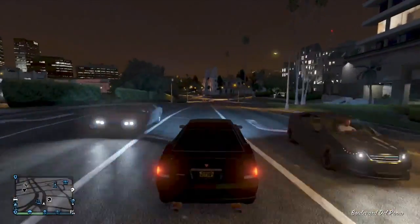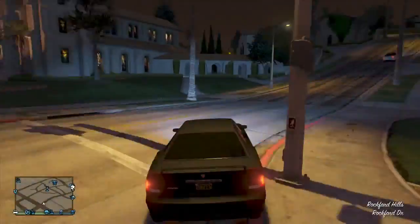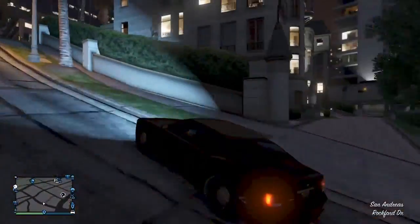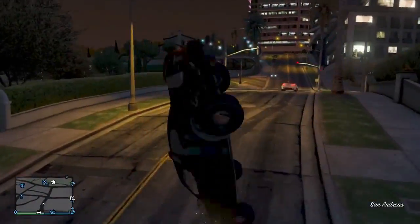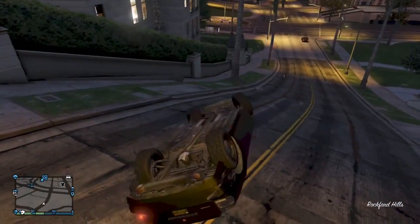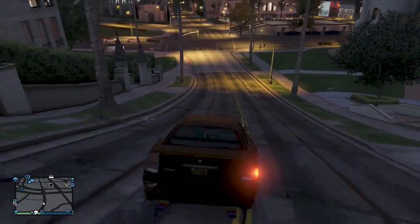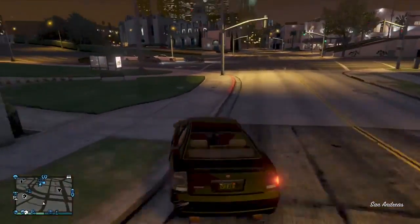Hello guys, what is going on? My name is Mr. Miracle and welcome back to another GTA 5 Online video. Today I'm going to be showing you how you can make a normal Bravado Buffalo look like the FIB Buffalo. This is a new glitch for patch 1.11 which allows you to basically rip off the skirts and the bumpers of this Bravado Buffalo.